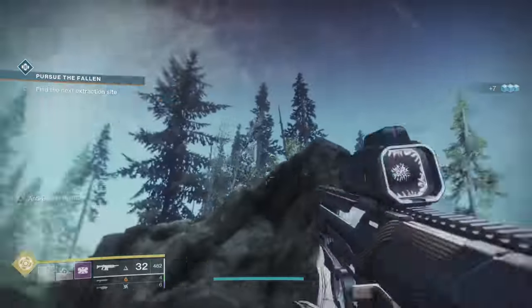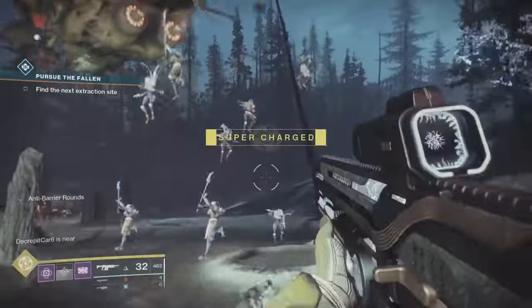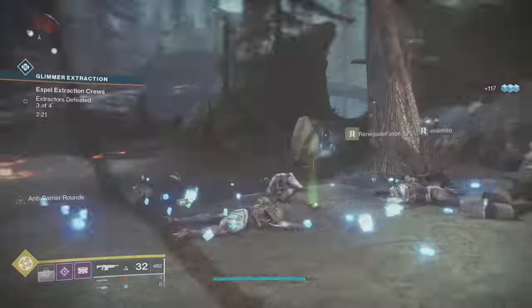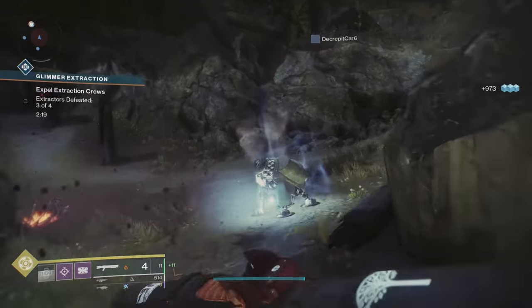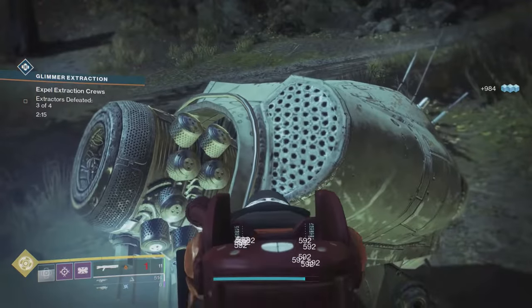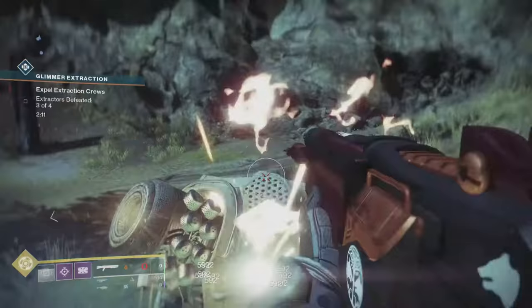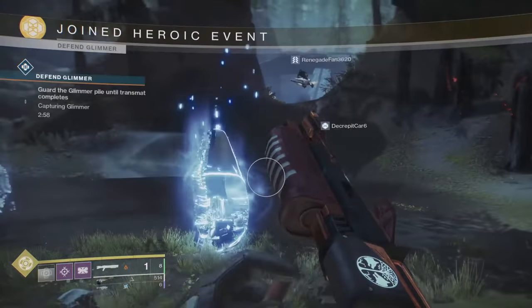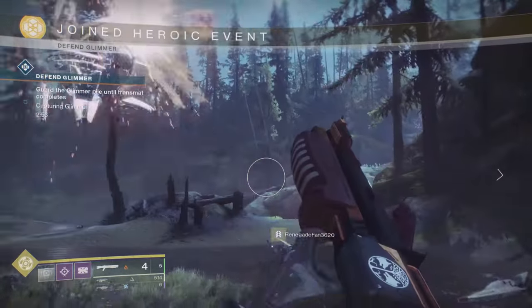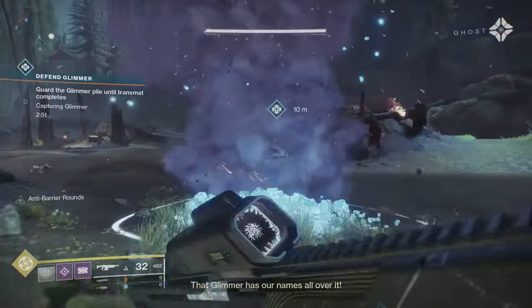Moving on, you can see we're clearing out the last waves of adds and looking for the skiff. You can always look for the dropship to see where it's going. Once you clear the initial wave, find the generator, which will have fixed spawn points based on location — different for every area, but always fixed within each area. Once the third one breaks, it will be made heroic, but stand clear because that drill will blow up and it can kill you.